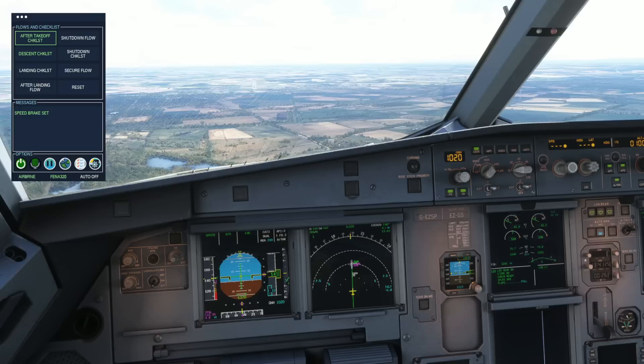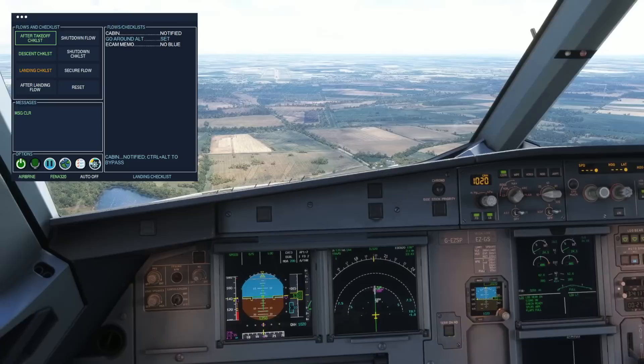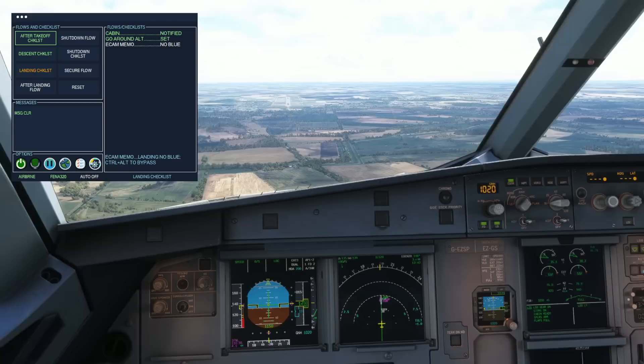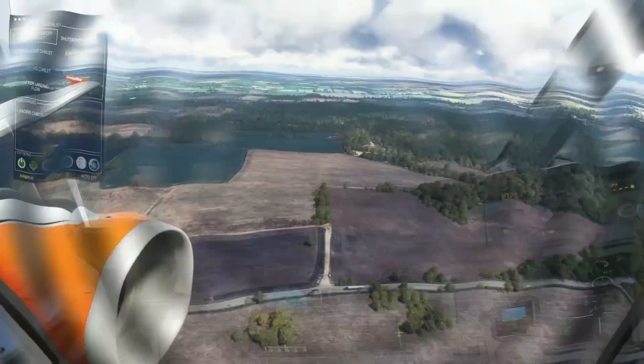Flaps 3. Flaps full. Landing checklist: cabin notified, go-around altitude set, ECAM memo — no blue. Checklist complete. Flight attendants, prepare for landing.